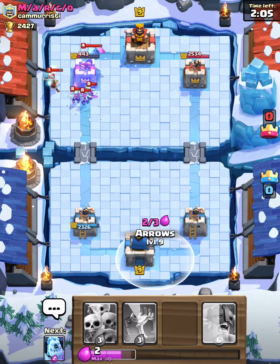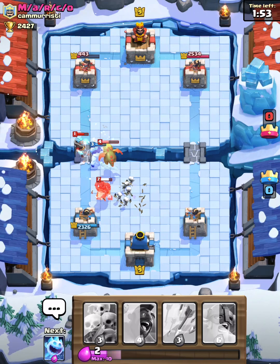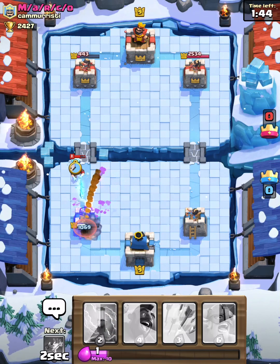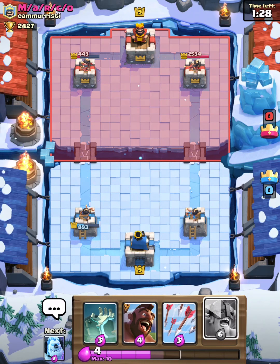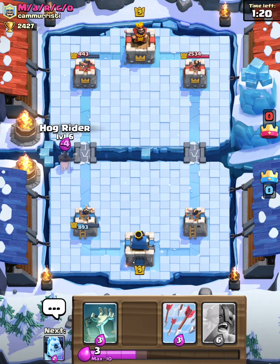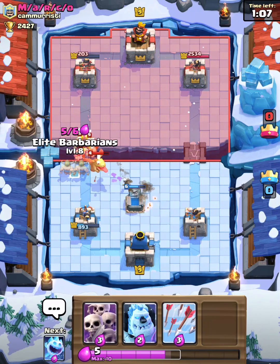Looks like he has a goblin barrel also, so that's gonna be a struggle for me — but I have arrows and zap. He has his hog coming in with his ice wizard and baby dragon. His hog is gonna get tons of damage on my tower and the baby dragon and ice wizard also get some good damage. I zap his spear goblins but my tower is at 893 now. He had a really good push which almost evened the damage on our towers, so I'm still okay. I'm going to have my elite barbarians ready from now on because those could have easily killed the hog before it reached the tower.